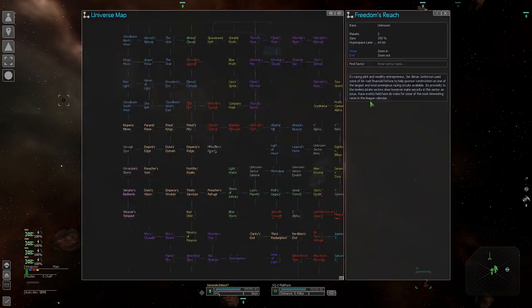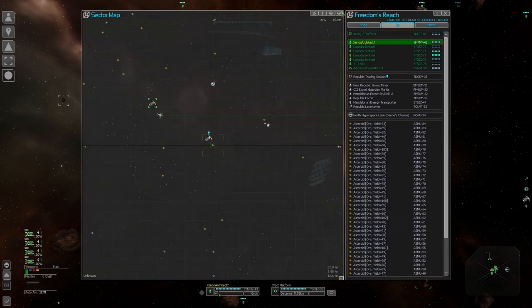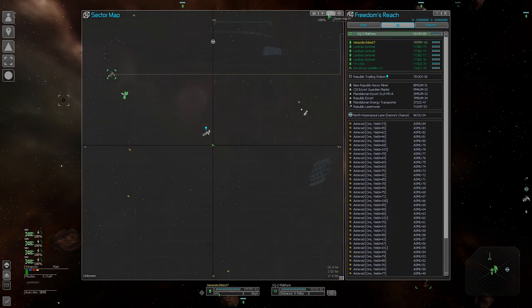Once you deploy your station, put it in your sector near the asteroid field. Because mining ships are very slow, you want to physically deploy the station as close as possible to the asteroid field. I moved the station right next to this clump of asteroids so mining ships only have to make small trips back to unload. The dock agents that sell the goods make the long trip — that's fine. The less downtime for miners the better; you want them shooting lasers at asteroids as often as possible for maximum profits.